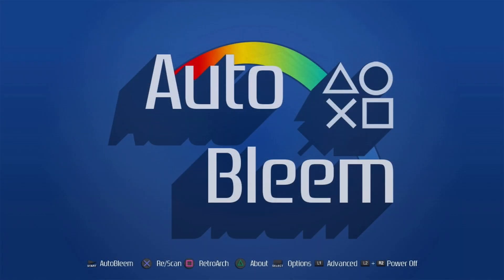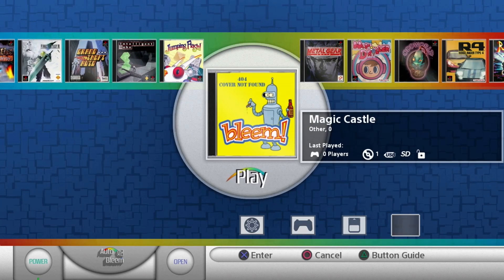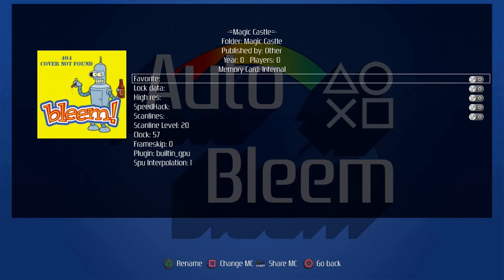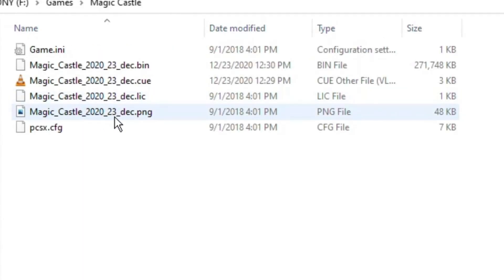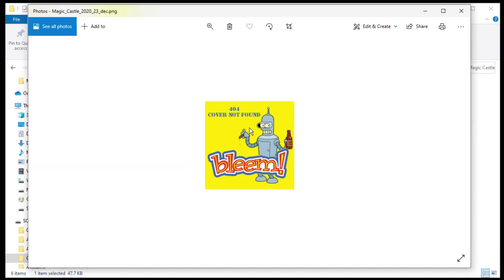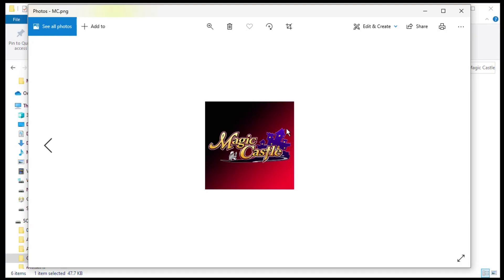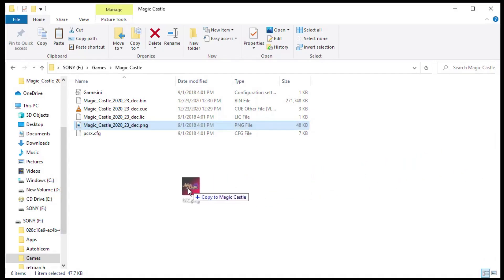When you first start up AutoBleam, after you've hit the X button to scan your games, hit start to go into the menu. If we go over, we can see we have Magic Castle here, but it has no box art, and if we look at the game settings, we have no information on it. If you want to change that box art, go back into your games folder, then back into your Magic Castle folder, and the art will be the PNG file right there. If we double click it, we have that cover-not-found image. I made my own image for the game — it's just a logo with a gradient background.